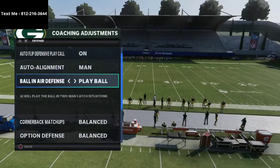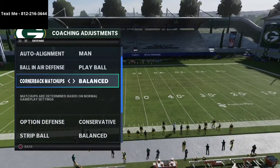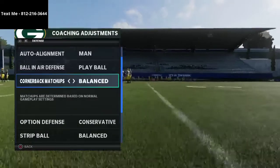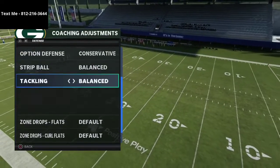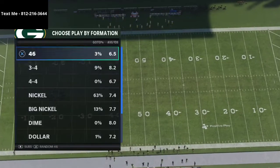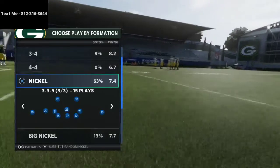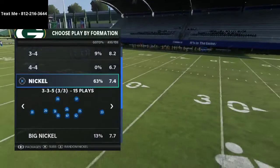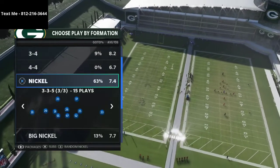From there, set it to play ball conservative. I stay completely away from cornerback matchups — every time I mess with those I give up one-play scores. Leave everything else on default. We've got cover four in our audibles and we'll audible into it from the 3-3-5 normal. The man align gives the appearance of man coverage, which I like because it's the same look as press man — so you can mix in two man under into this defense.